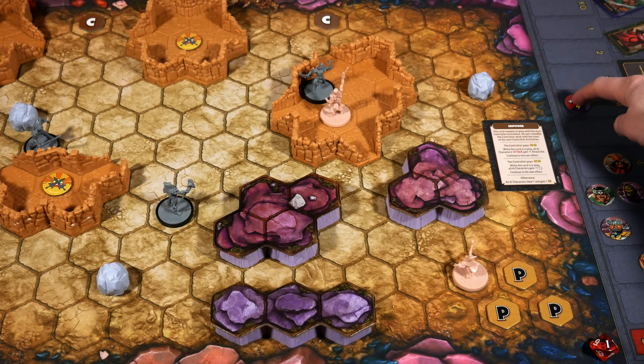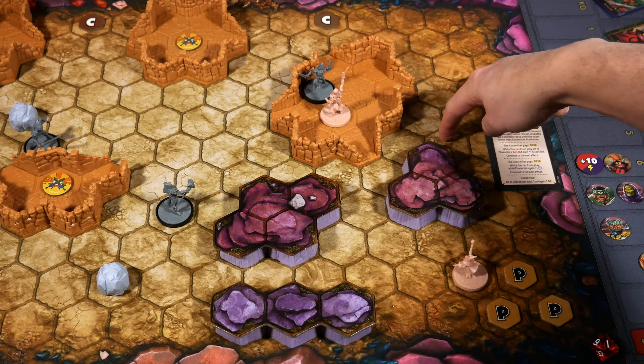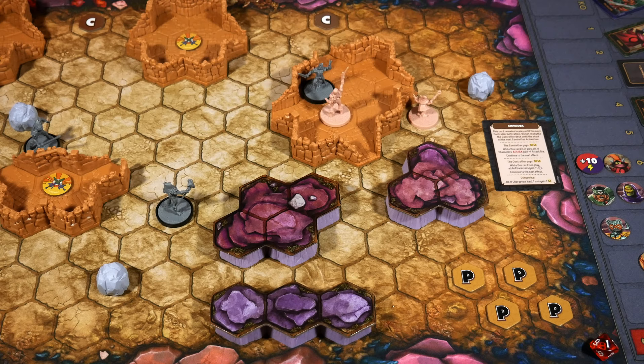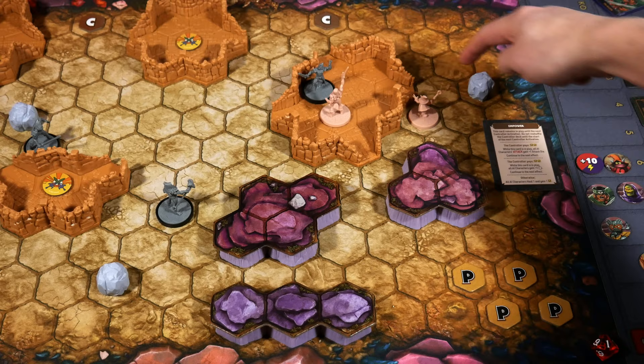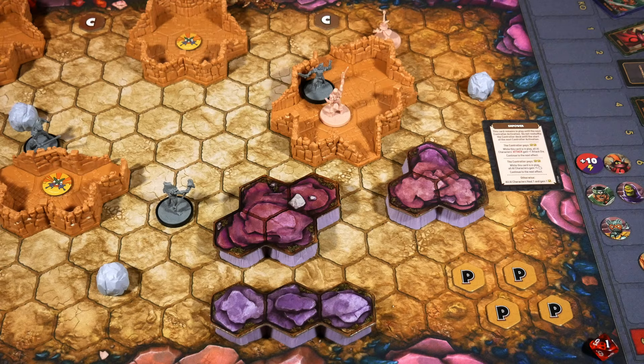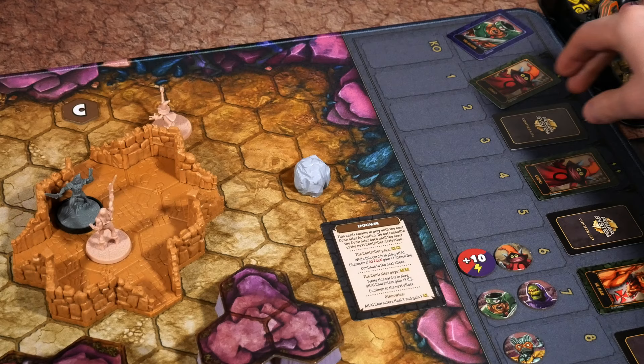Spending both powers increases the AI controller token up to 16, which is pretty insane. I pick a space up to four away — one, two, three, four — and then teleport Orko adjacent to it, placing him right here. His second action will be to move three, taking him right around the corner. You might wonder why I went this way rather than the other — either way I'd be four from the scenario token, but this way I'm on the opposite side of these enemies, so things may still pan out.